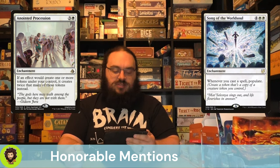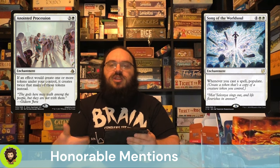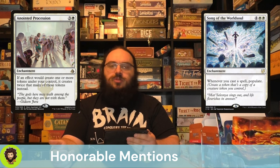Idol of Oblivion is more card draw for generating tokens — I'm a little surprised the deck didn't come with it. Anointed Procession gives more token doubling — a little too expensive to tell everyone to go pick it up, but super strong if you have it. And last but not least, Song of the World Soul: whenever you cast a spell, populate. It is six mana, but the ability to continuously populate like that is super strong — if you have it, run it.